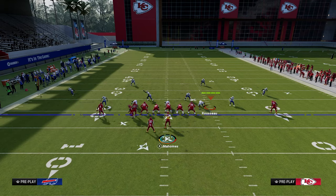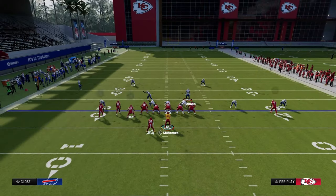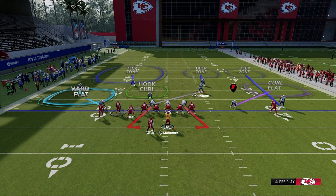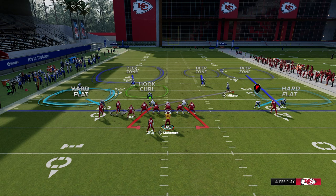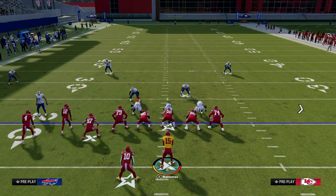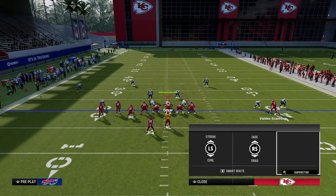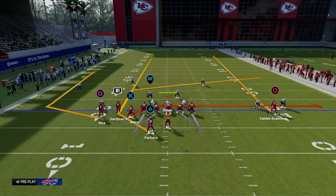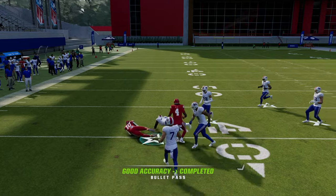We're attacking the deeper seam above 10 yards, the right side intermediate flat, the right side underneath flat, the underneath yellow area with the drag, and the left side seam area immediately. This is why this is one of the best plays — it attacks the most amount of space. Your route combos need to attack space, because attacking more space means the defense will have difficulty covering you. That yellow zone stays inside and you can throw to the running back.